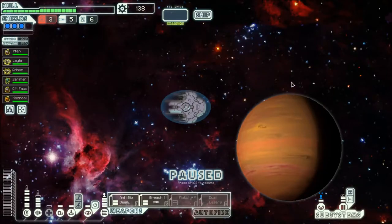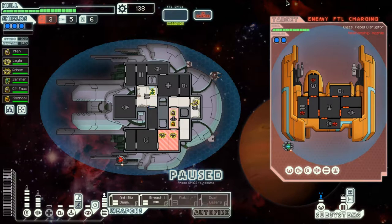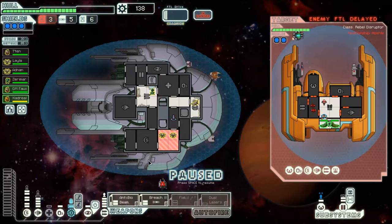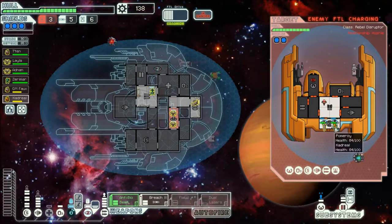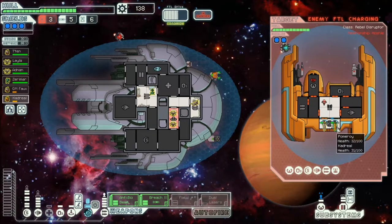We'll jump up here and hopefully a fight — please. Yes! A fight! Alright, I'm going to see if we can possibly get vision into all of the rooms of this ship at the same time. I don't think so — not with two crew members. Let's go down here, both of our guys. Get wave two ready.